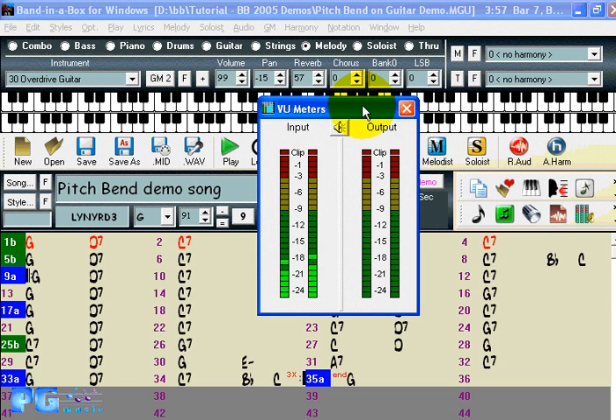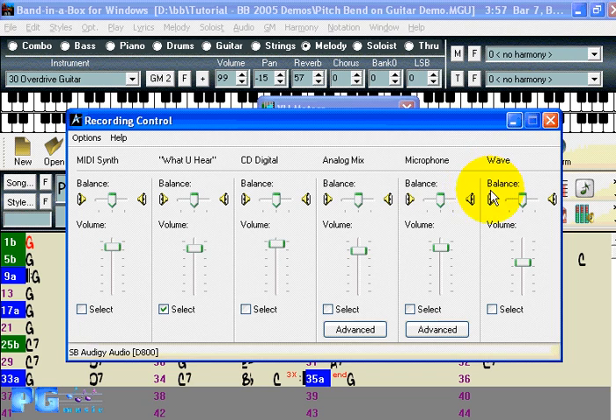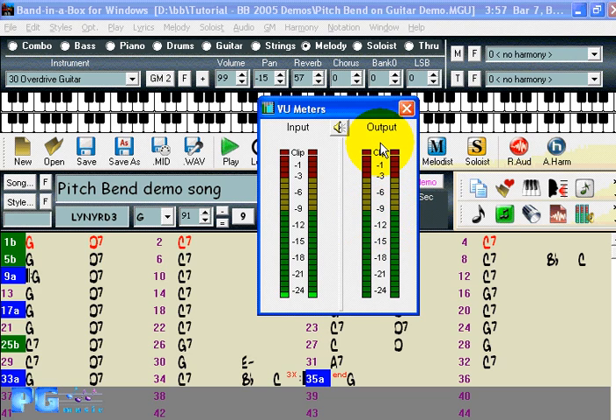There's a VU meter in Band in a Box reflecting any input that's coming in, showing you the level of signal you'd be recording. Output VU meters show the level of audio going out. Like any VU meters, you never want to see the very top one lit — that indicates clipping, which translates to a distorted sound. Most sound should go up into the upper region but not into the red. Clicking the VU meter button launches the recording control panel.